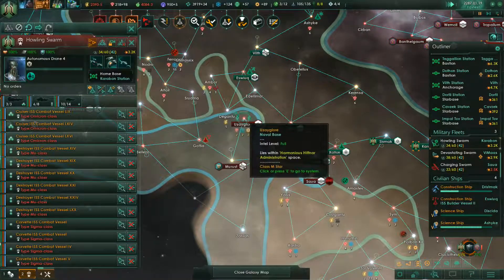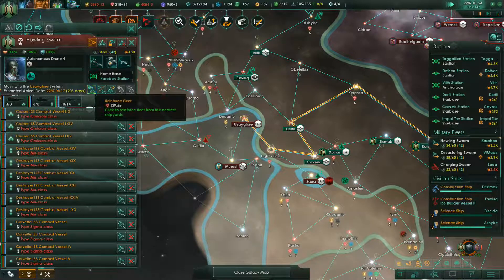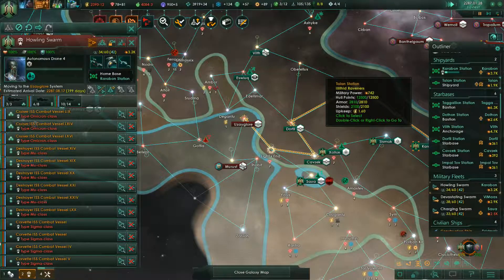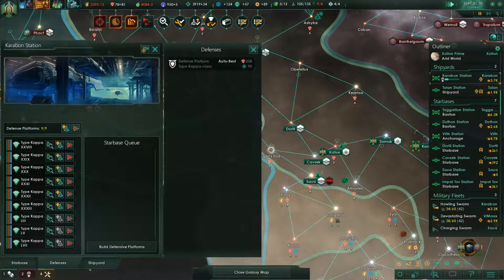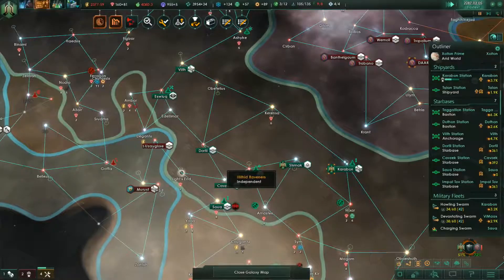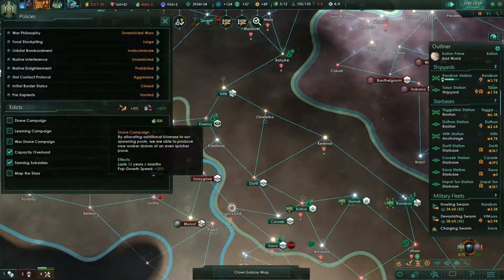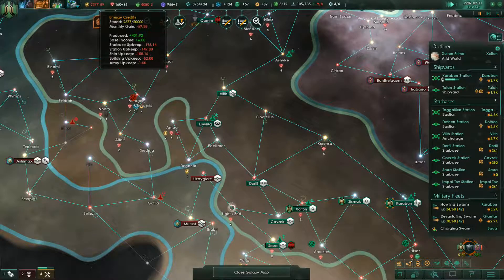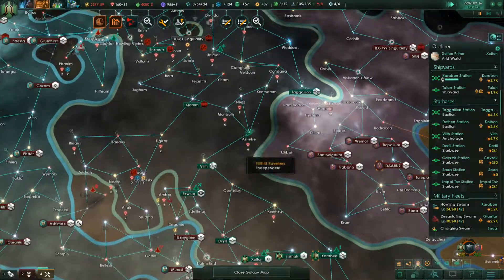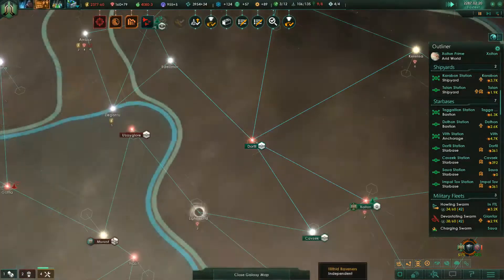I'm going to move this up here and get another corvette built. Pretty sure that's just going to do corvettes. We need to restart our capacity — what the heck, why are we at negative 59 all of a sudden? That's strange — oh, because of all these star bases, that's why. We are going to get rid of this one, downgrade.